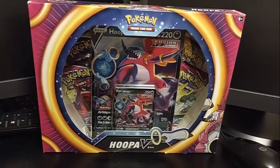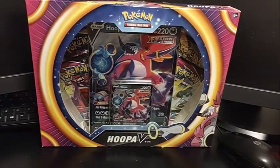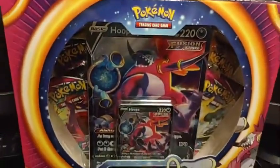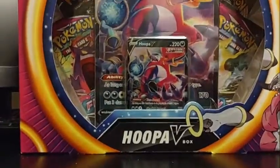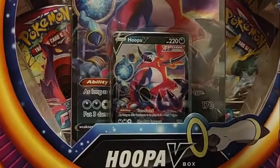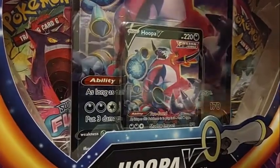Hello everyone, this is SparkyGle here. Welcome back to my Pokemon TCG unboxing and today we've got the Hoopa V-Box. They kind of removed the card in the Fusion Strike set — now only the regular print is here and the full art is in the set.